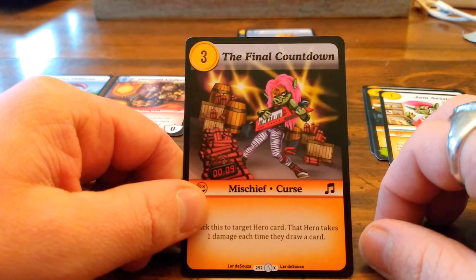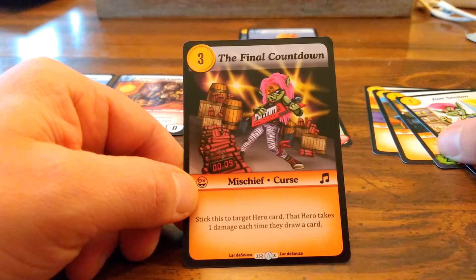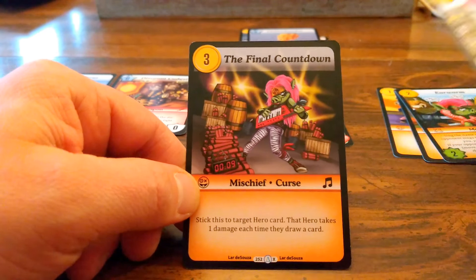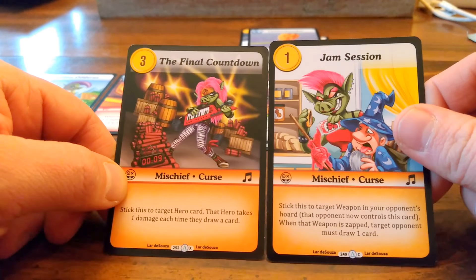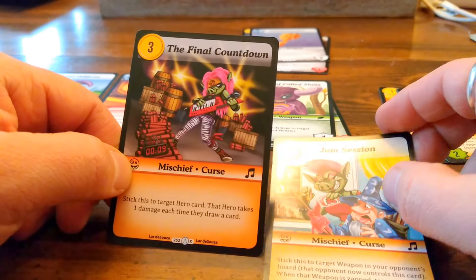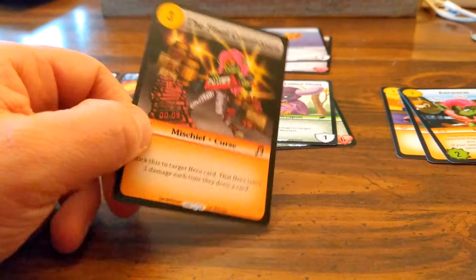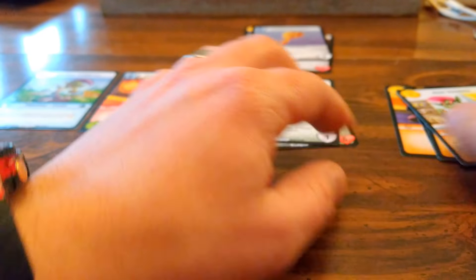I just had a camera issue. The Final Countdown: stick this to target hero card — that target hero takes one damage each time they draw a card. That's interesting because you can combine it with Jam Session, targeting a weapon, and then when they zap it they have to draw a card and take damage. That's actually very powerful — very powerful indeed. Alright, we have one more booster!